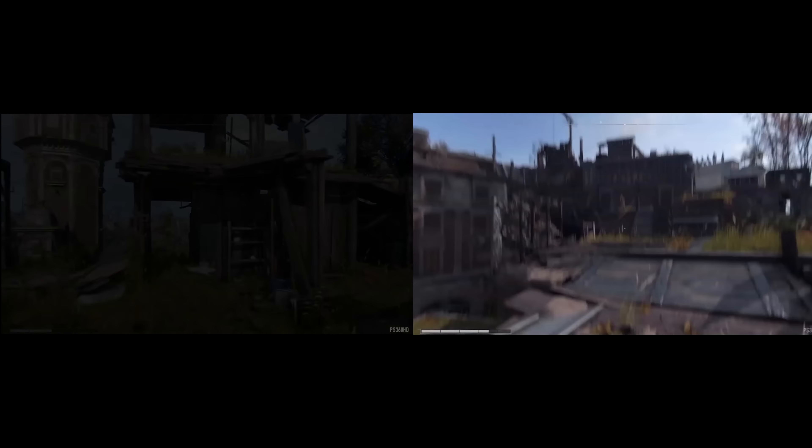Dying Light 2's 2019 gameplay has a lot more parkour to go off of compared to the 2018 showcase. In a way, the movement and fluidity of the 2019 gameplay demo is similar to the influencer build at the event — just some things are more polished. But it isn't completely identical, which is a good thing.